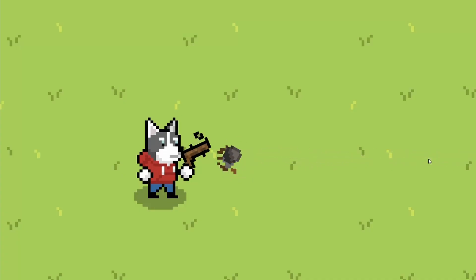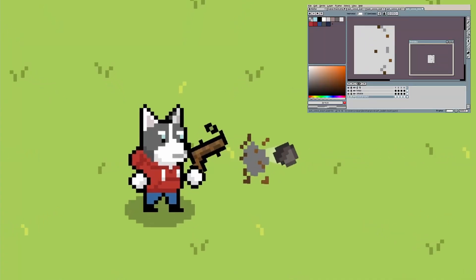Let's look at what's going on in the actual gunshot. When you shoot, it plays a little animation with two elements: a plume of smoke and an explosion of twigs.